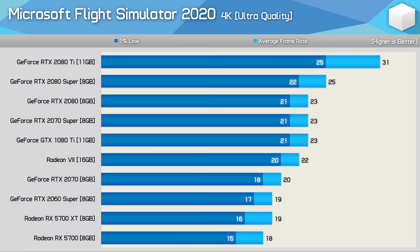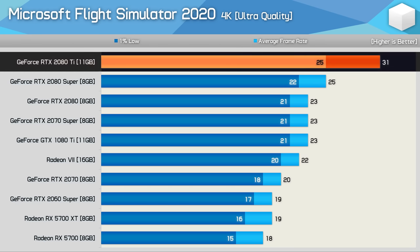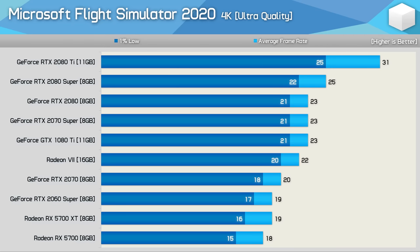For those wanting to play at 4K with the ultra quality settings, right now your options are essentially the RTX 2080 Ti and that's really it. And even then, there are sections of the game that crush even the 2080 Ti. This really is a game for next-generation hardware. Still, for the most part you'll see between 30 to 40 FPS on average with the 2080 Ti using the maximum quality preset.